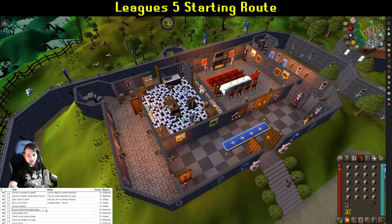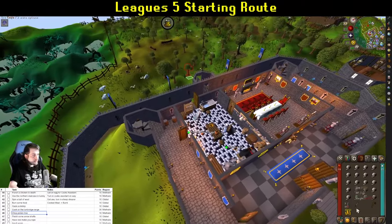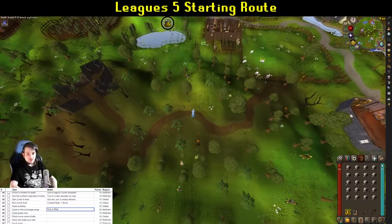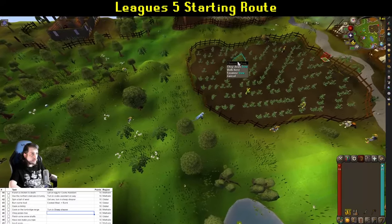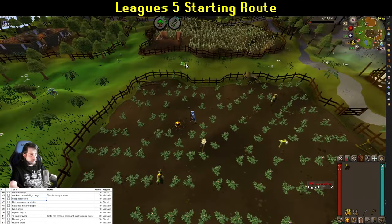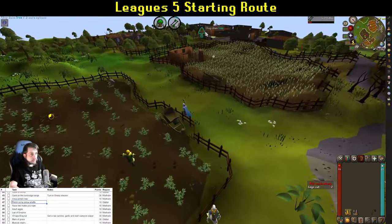Make sure to grab the knife right here — you'll need it in a moment. Head up to Fred to turn in Sheep Shearer. After that, head to the potato tree in the middle of the field and chop it for another task, then fletch the logs into arrow shafts for another one. Drop the shafts and the knife; you don't need them anymore.